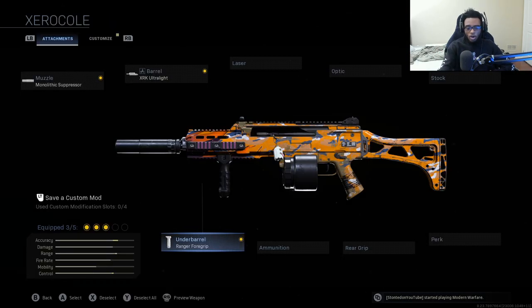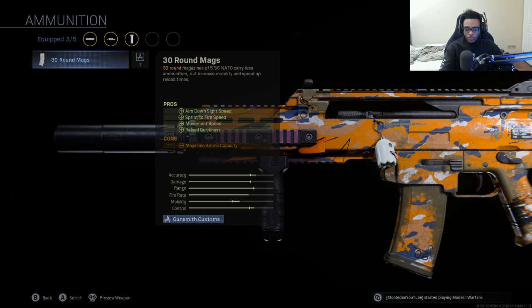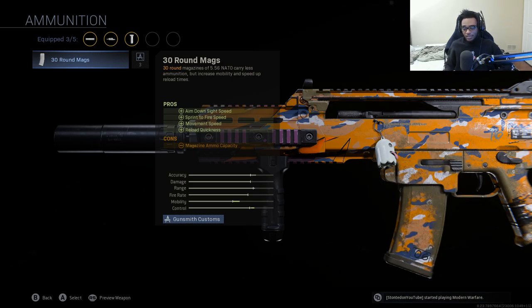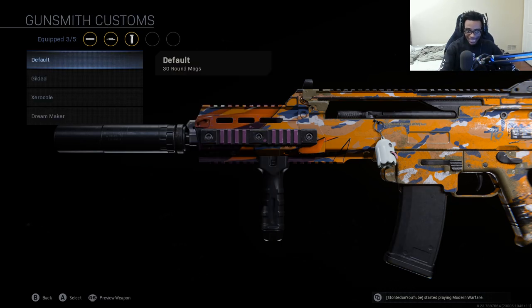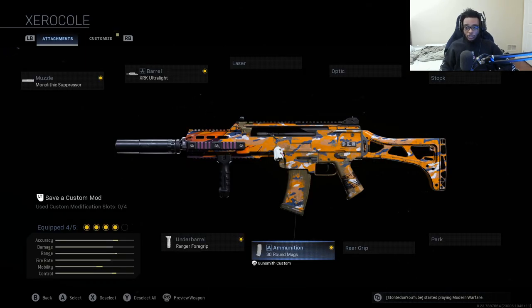For the ammunition, this is also a mandatory attachment — we're selecting the 30-round magazine. This seals the deal and makes this the G36C. It adds aim down sight speed, sprint-to-fire speed, movement speed, as well as reload quickness. 30 rounds is enough with this weapon. I do wish they had a 45-round magazine option, but 30 rounds is plenty.